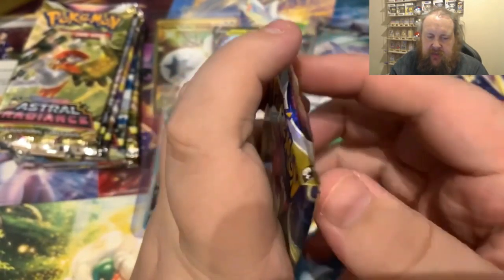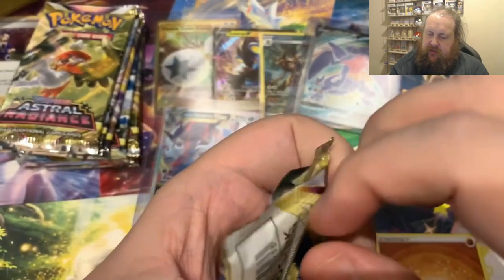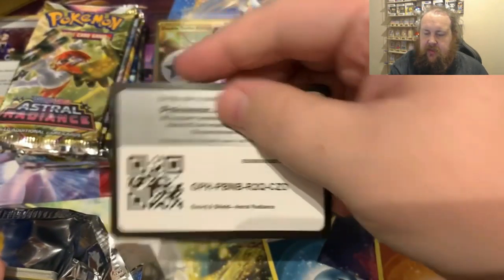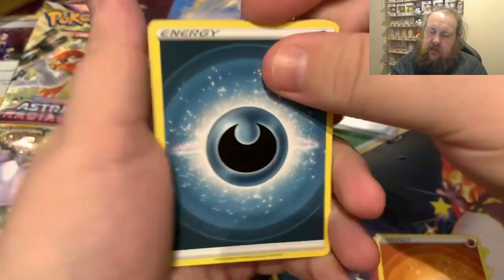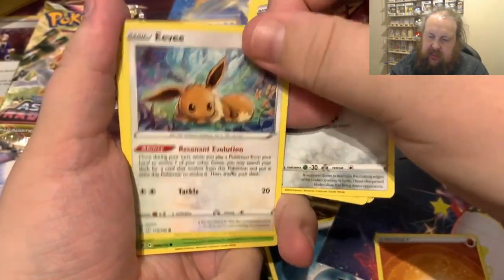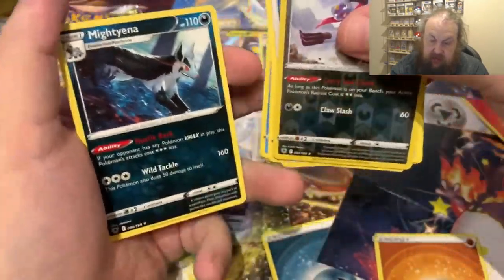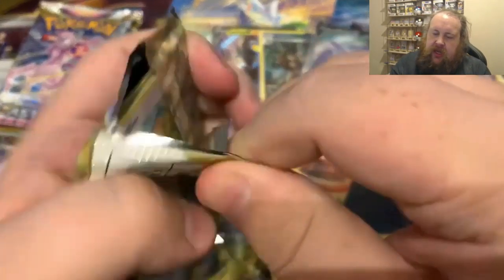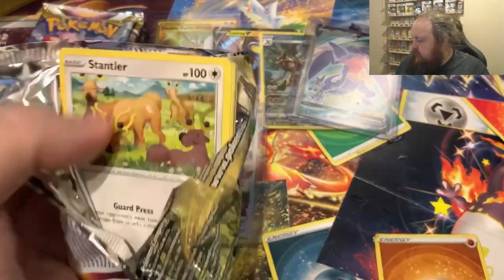From what I can see they are centered really well - I'll have to have a look at them later on in my own time just to confirm it. Next pack: dark energy, Purugly, Azelf, Sheldon, Barboach, Ponyta, Herdier, Eevee, Heracross, Teddiursa, Sneasler, Mighty Enna - that was a reverse actually - and Mighty Enna.